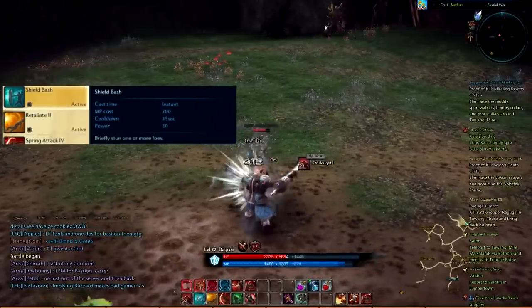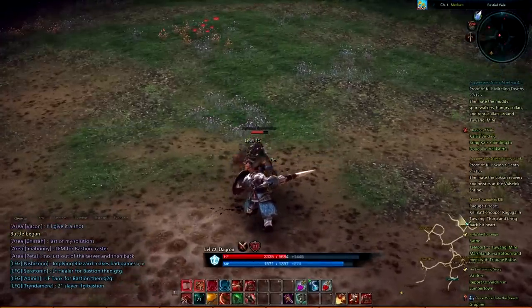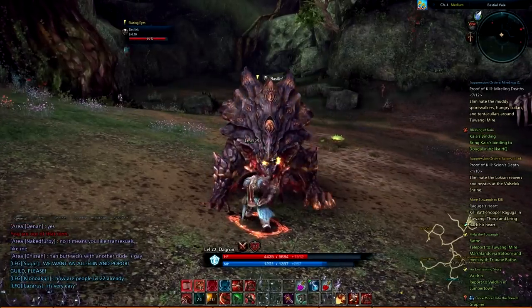The first ability is Shield Bash. Shield Bash, like most Lancer skills, is an instant cast ability that has a 25 second cooldown. Shield Bash briefly stuns your target.